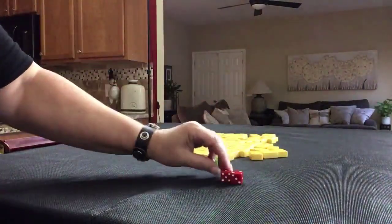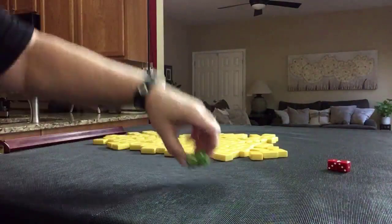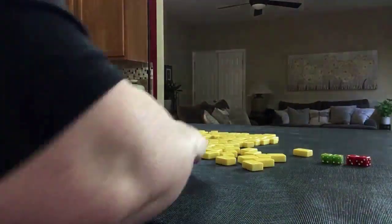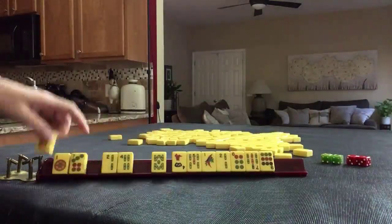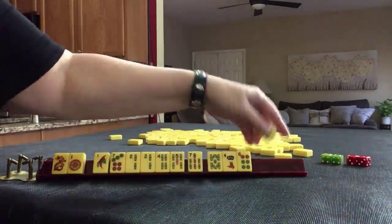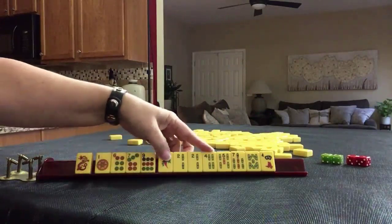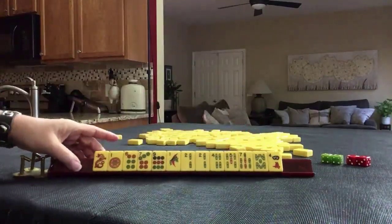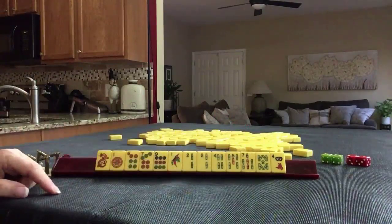I rolled a 3, so West is going to be prevailing and we are going to be in North seat. The tiles are: 1 dragon, 4 dots, 7 bams, and a crack. If this were your dealt hand, what would you focus on and what would be your first pass?